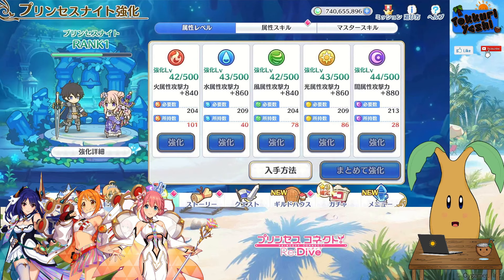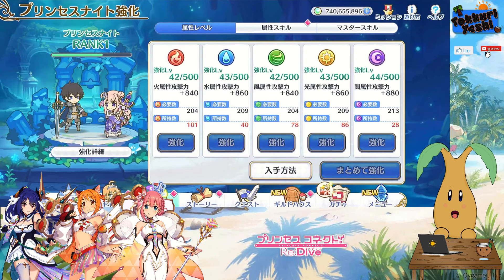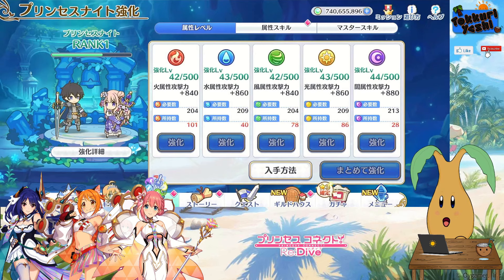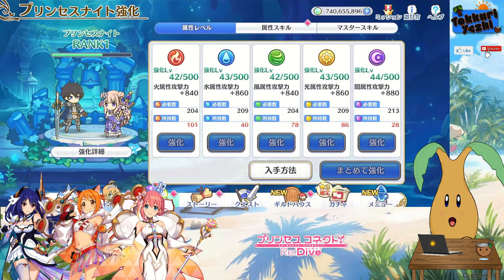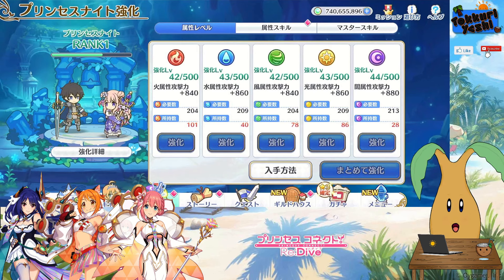So there we go — this attribute system seems to really only affect Deep Quest and Crown Battle significantly. We really need to go and look over the teams, how good they are, and how many characters there are for each attribute type. Let me know what you think of the Princess Knight Enhancements and this Deep Quest, and I'll see you all again for another video — thank you very much for watching!